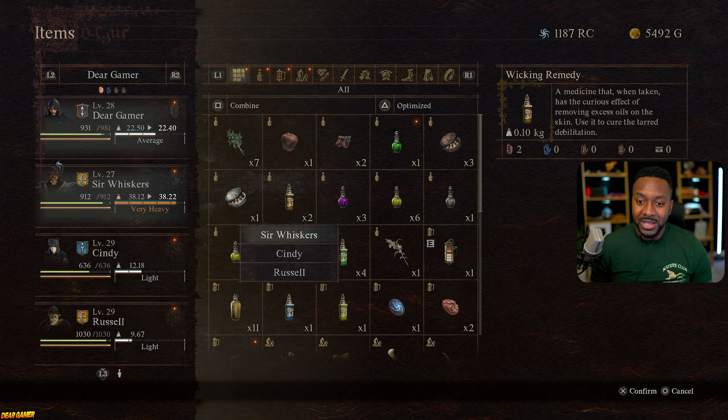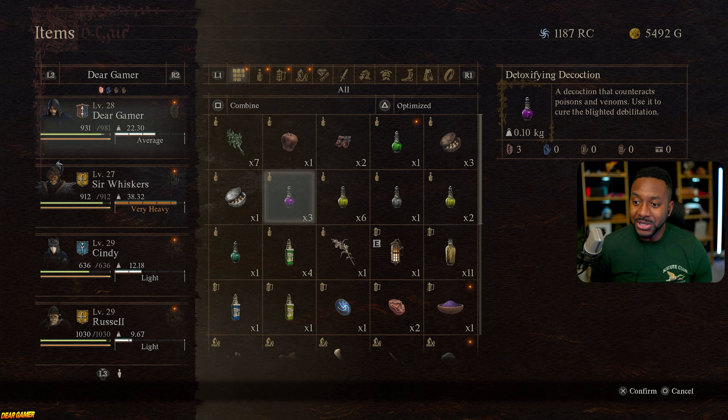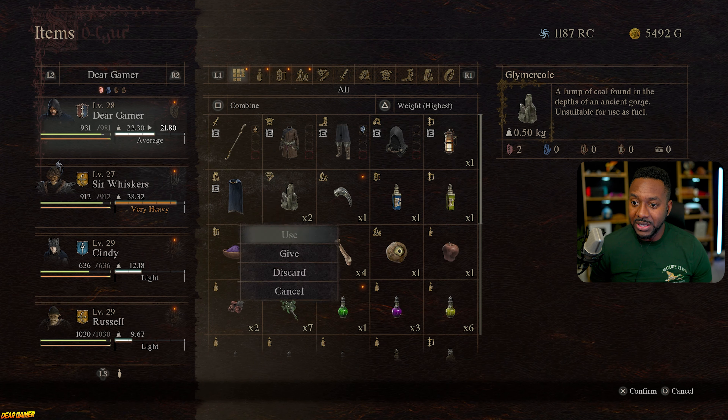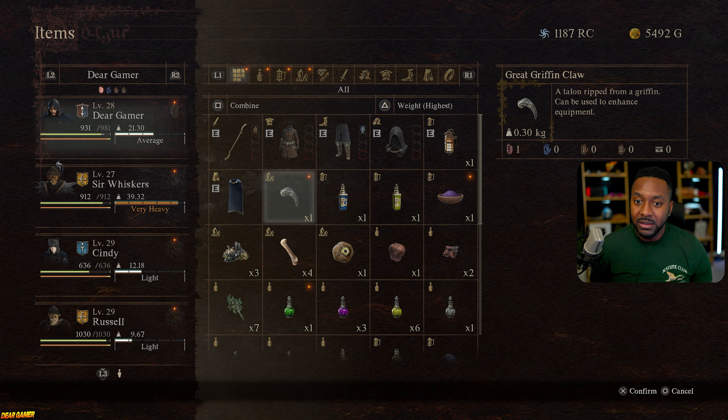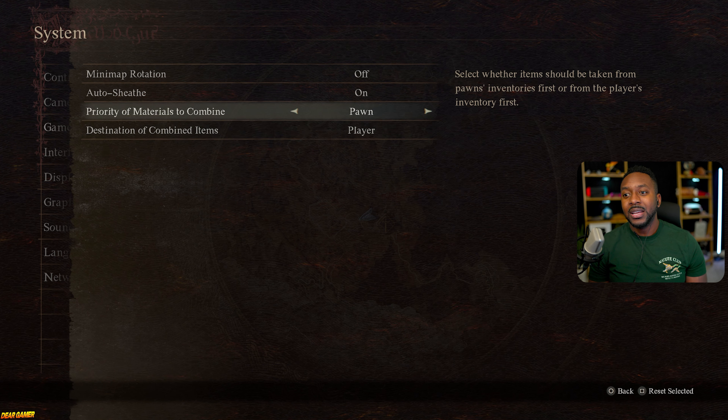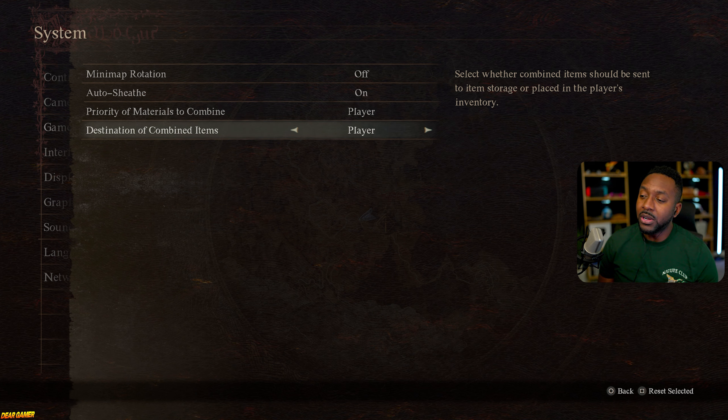So if you ever find yourself in a situation where you've picked up a lot of stuff, I would just pop open the inventory and give Mr. Whiskers anything that's excess. Keep what's most important for yourself and give the rest to him to keep your weight low. In the inventory menu, you can also choose whether combined items go to your inventory or your pawn's first.